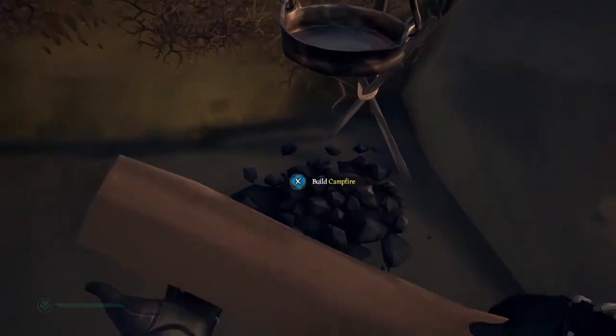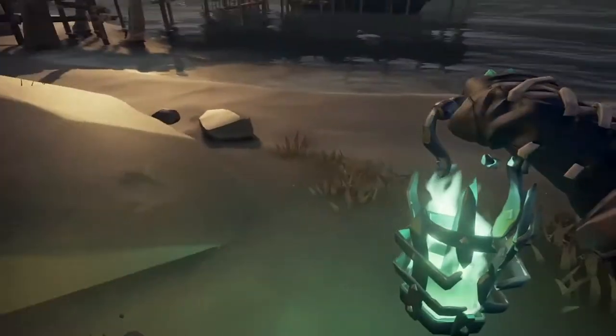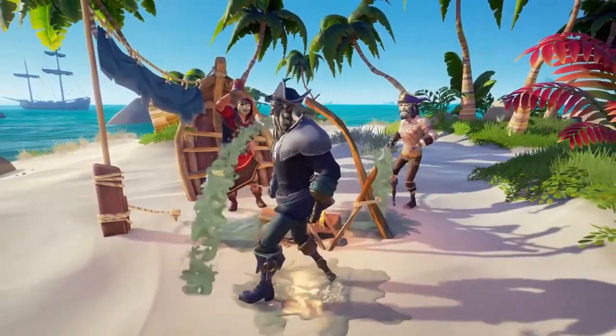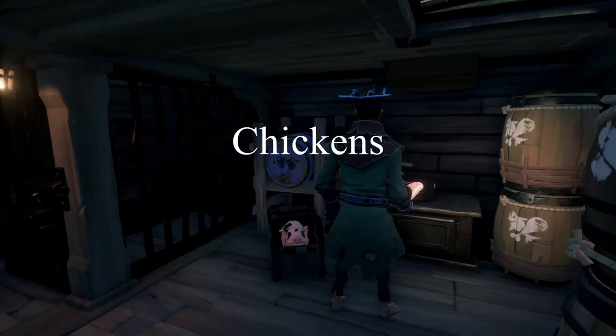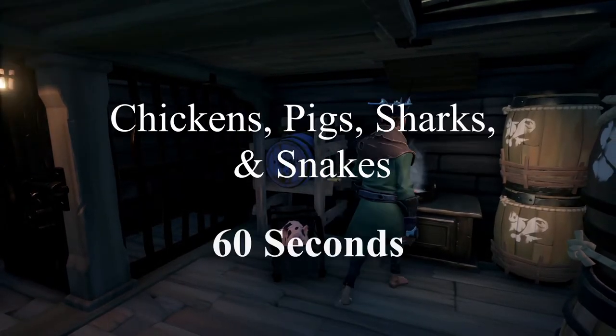At a campfire, you will have to have a plank to build it, and then raise your lantern to light the fire. Place your meat on the stove or campfire, and make sure to keep an eye on it — it will burn if you leave it on for too long. Each piece of meat takes different lengths of time to cook. Chickens, pigs, sharks, and snakes will take about 60 seconds to cook.